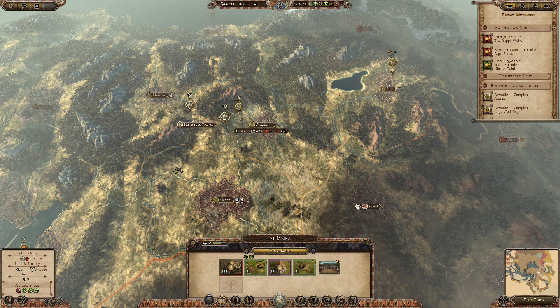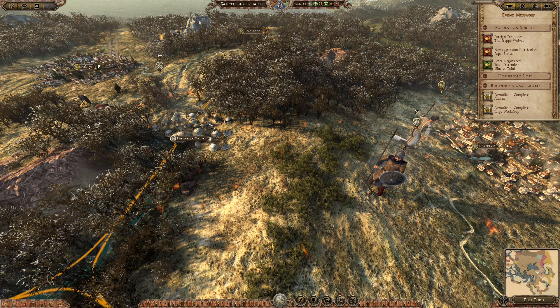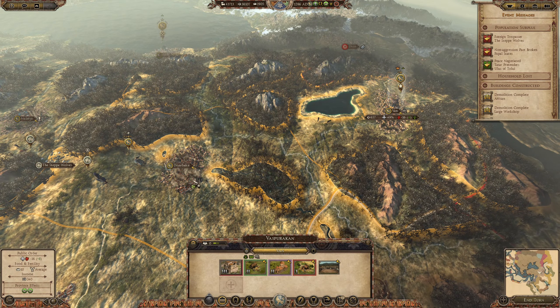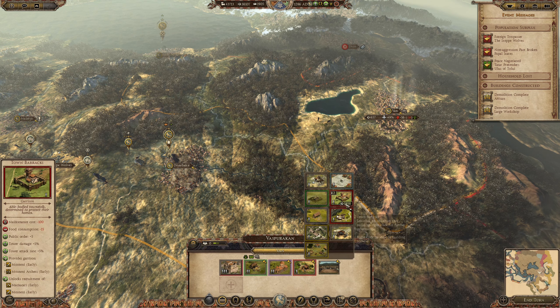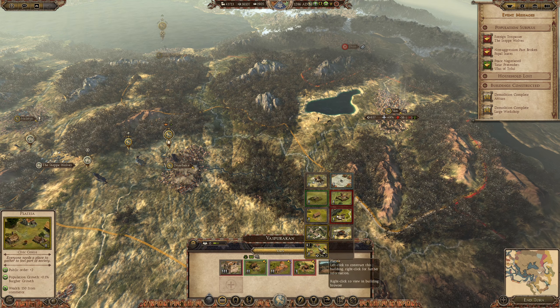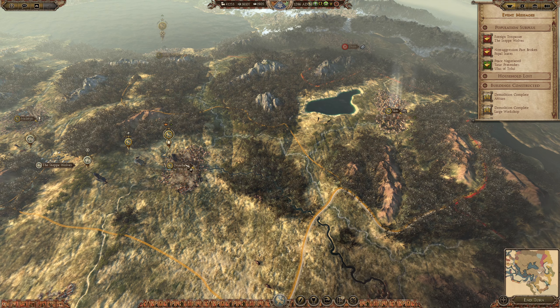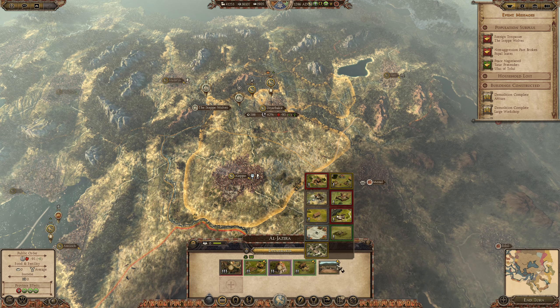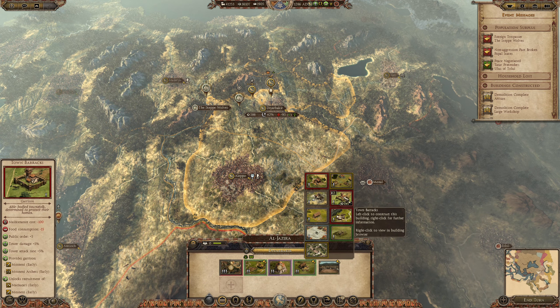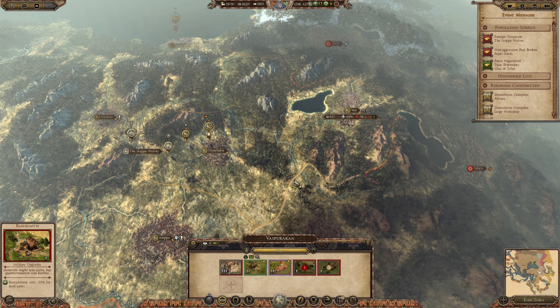Religious differences — that is the biggest issue. We have these Tatars and I am not sure I want them in my land — actually I know I don't want them in my land. On this side we will go with a Jeweler first. On this side we are going to be doing what? We do have a well. Probably a Town Barracks sounds good, and maybe a Town Barracks here as well, and then we will go with the Jewelers.